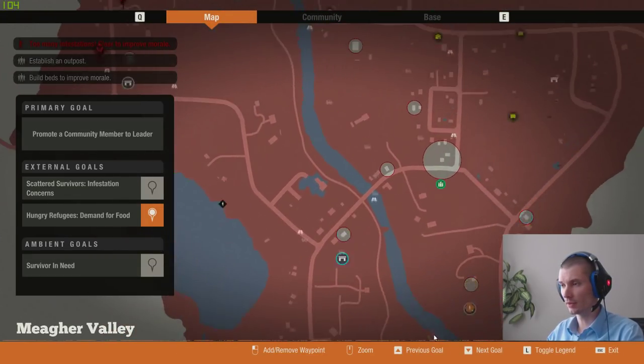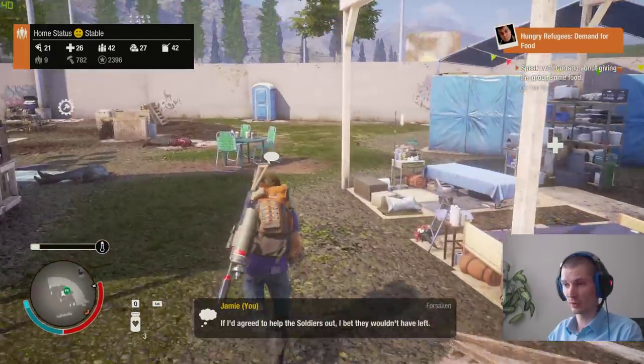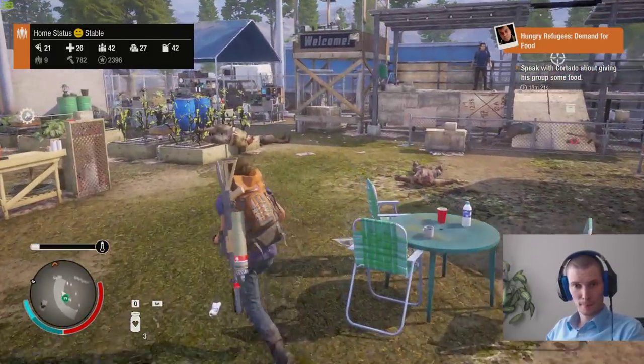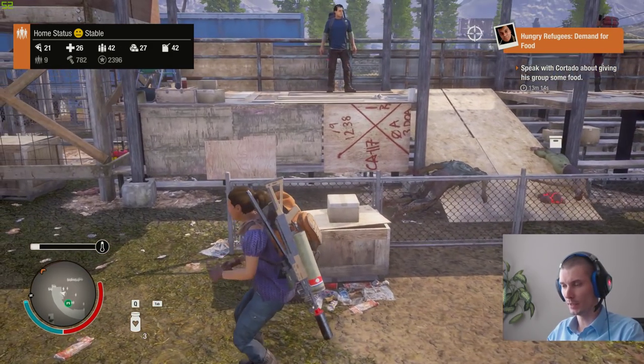Tip number nine: always check if you have some kind of trader on the map and visit them to purchase mods. That's the best way to find and get mods for your base.